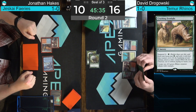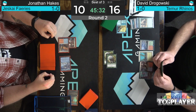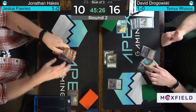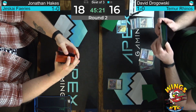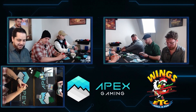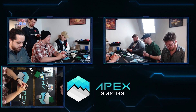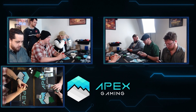Flame of Anor can take them out one by one if they resolve. Other than that, it's Lightning Bolt, Wizard's Lightning, Lightning Helix for removal in the Faeries deck. That's a lot of three-damage spells to deal with four-toughness creatures. Shardless Agent resolves and Jonathan Hakes packs it in quickly — it's 1-0 for Temur Rhinos. The 4/4s are a little too tough to beat for the red removal. You have to imagine Hakes' hand was full of counterspells and Lightning Bolts but unable to deal with four 4/4s on turn four.